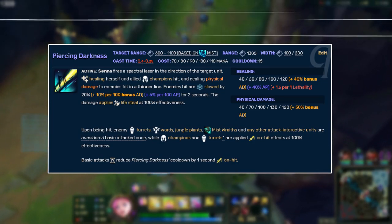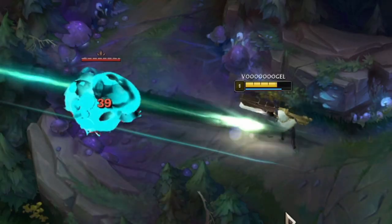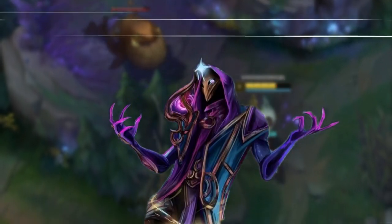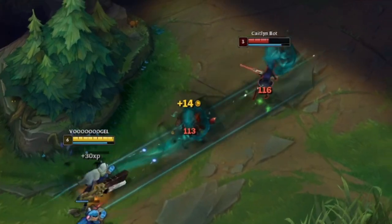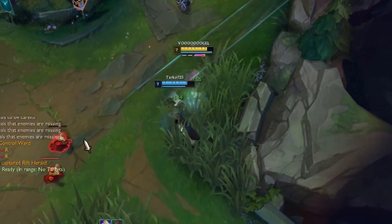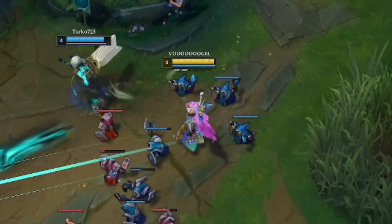Senna can use her Q spell on allies to heal them and herself, but it also works on enemies, minions, wards, turrets, and jungle monsters, so feel free to heal yourself wherever you want. Her Q is overall a pretty strong spell since it can be used to deal damage, heal allies, slow the enemy, and give you another passive stack while you deal more damage on them by just right-clicking.